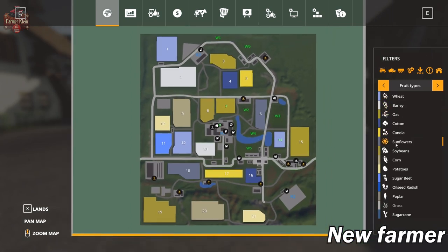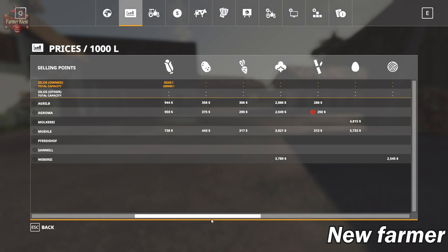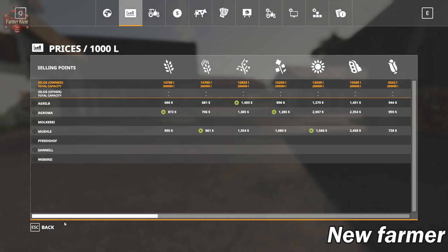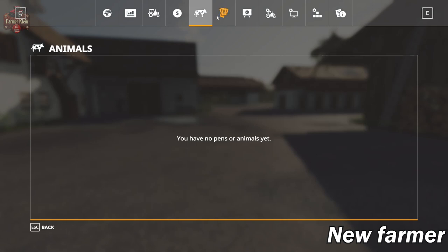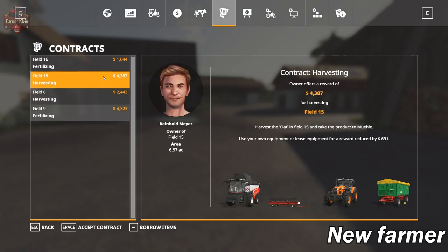The map has our standard crops. Looking at sell points: we've got three main sell points that take most of our crops, four sell points for cotton, two for eggs, one for wool, and two for milk. In New Farmer mode we start with some crops in our silo and some equipment, all fairly well maintained. The animal pens are all built out into the map, and we do have contracts so we can do contracted missions.